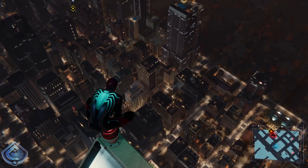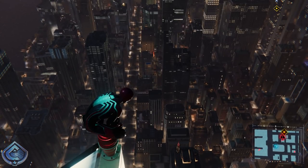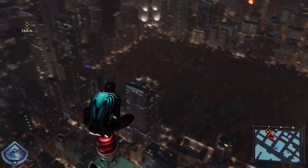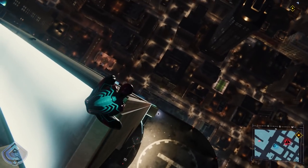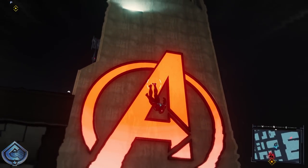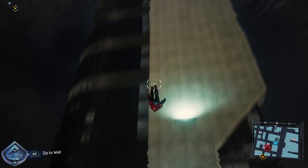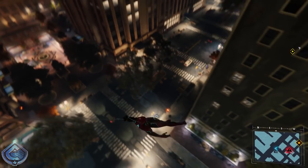This would have something to do with the web swinging, but when I crafted the suit it said there are no known suit powers. What's really cool is that you can attach the spider legs from the Iron Spider suit to any suit you want, so I'm keeping that on the Velocity Suit. We're on Avengers Tower as well, by the way, which looks incredible at night.